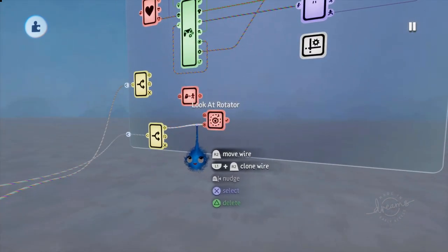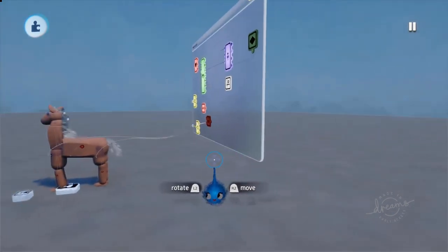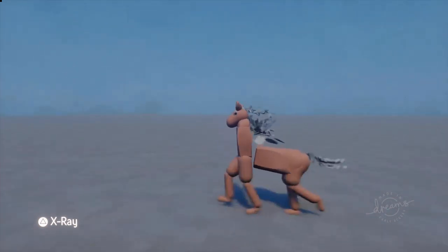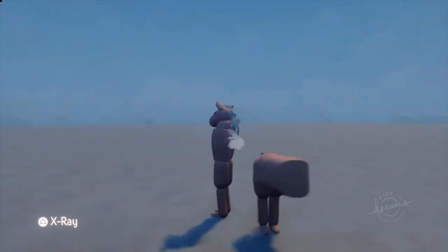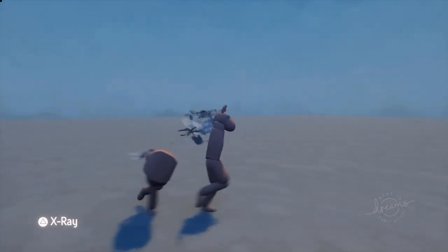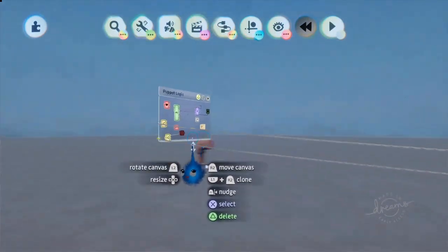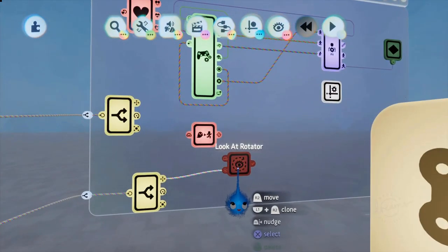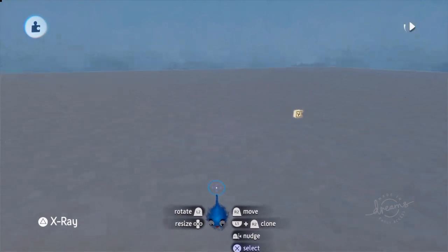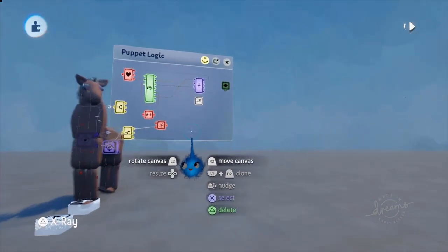Let me show you what happens if you turn the look-at rotator off. Without the look-at rotator, the direction is lost — he's following but not facing the right way. That's why you have to have the look-at rotator and the follower together — that makes a big difference to how this works. Turn it on and there we go. I love the way it speedily runs over there to try to get to the horse.